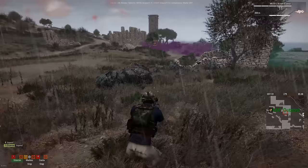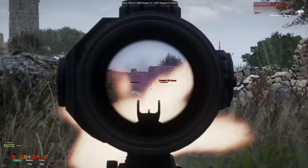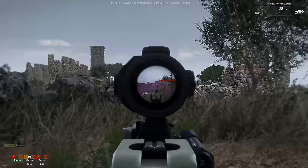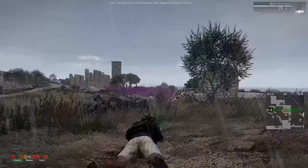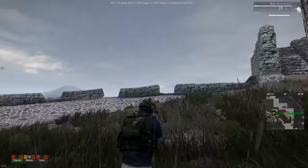We got guys over here on our right too. For those who don't know, zeroing distance is at what distance the bullet will meet your sights. So at this point, the shots won't match where the crosshairs are aiming until 300 meters. When a target is closer than 300 meters, I need to aim lower than the target because the bullet goes upward — kind of like a slingshot. And there's a fucking helicopter out in the distance. Hope it's not heading this way.